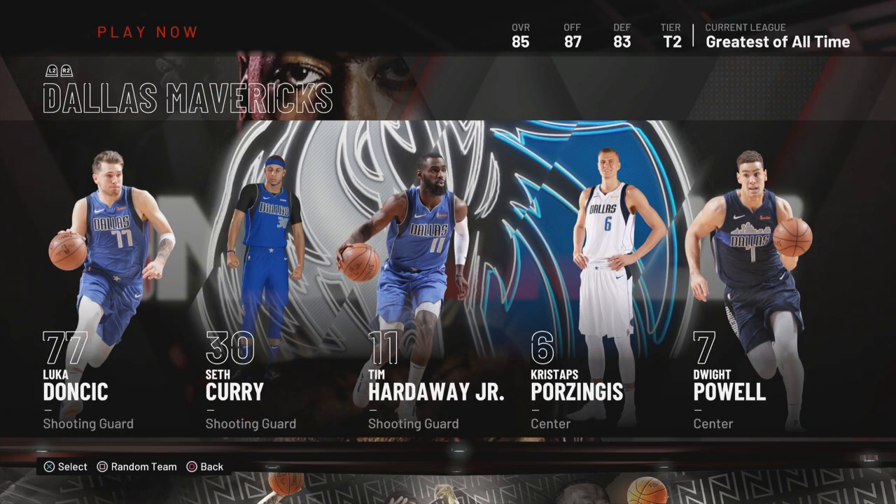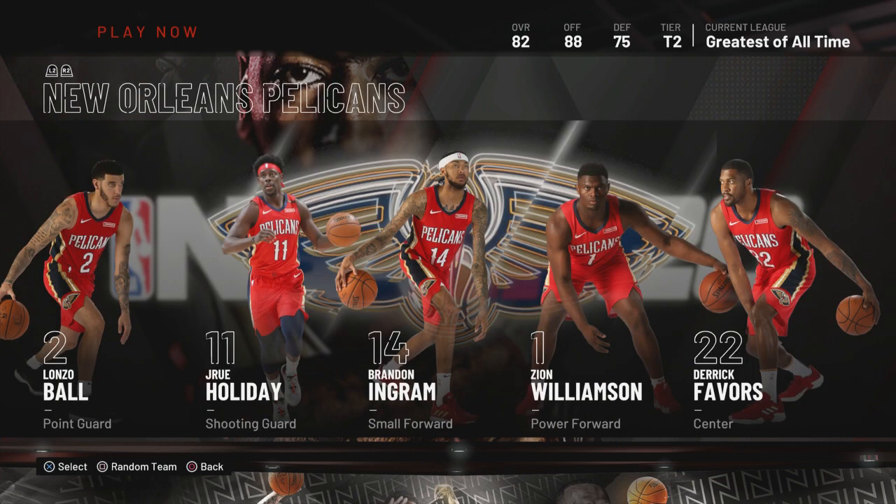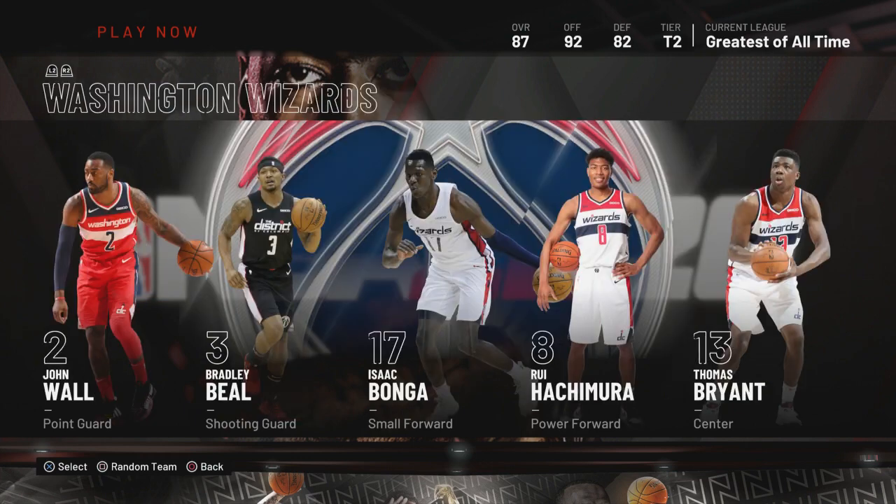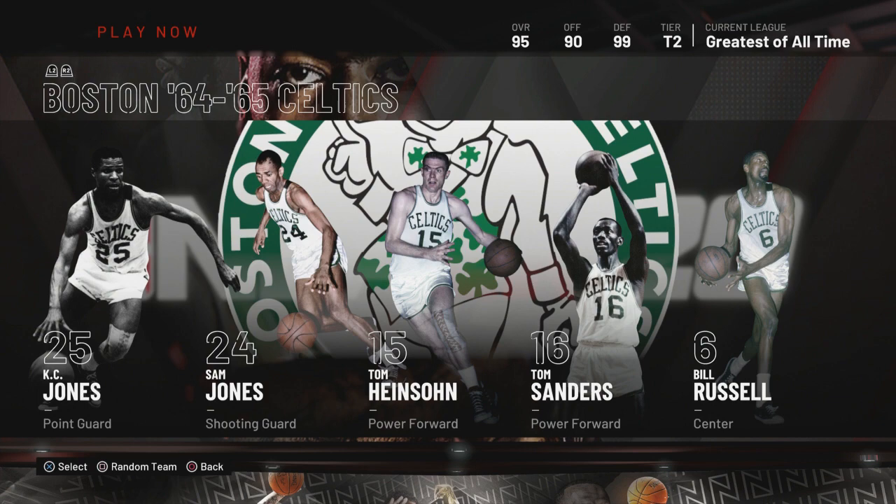The Pelicans — hell yeah, use that team, especially with Zion Williamson. Everyone goes crazy with this guy. The Trail Blazers are definitely the best tier two team in current teams — best team. You gotta use them. Whiteside grabs rebounds like it's nothing, and Damian Lillard's got the whole range — range extender. So you gotta use that team. The Wizards — yeah, you can use the Wizards if you're nice.